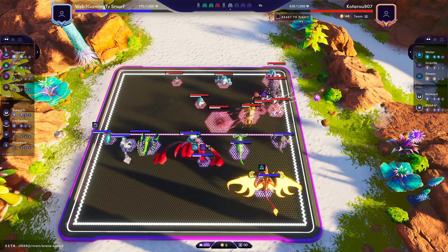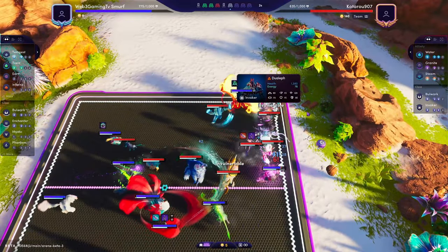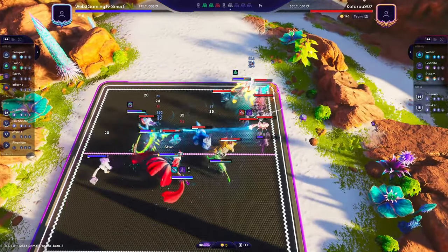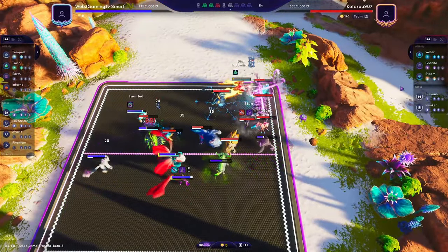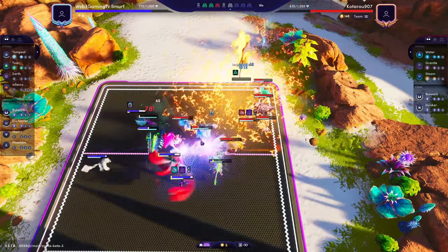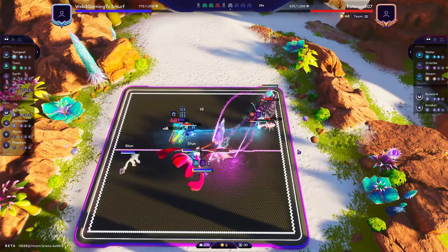Worst case scenario, the Indomitable should at least take up a bit of the Jewelith Omega even if I don't get a cast off. Because he does have five Bulwark, and I don't have Inferno or Phantom, so the Ramfire probably isn't going to be necessarily killing everything. Not quite enough.